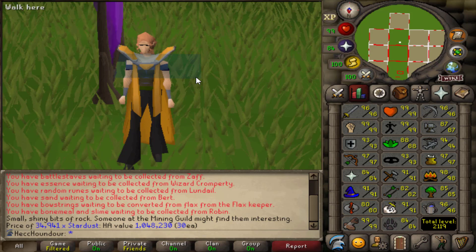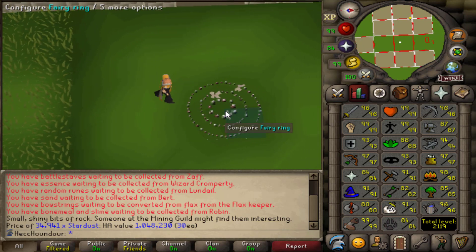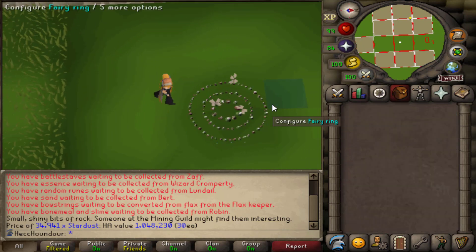This video I'm gonna do Tempoross, because I've been really wanting to get the fish barrel so I can use it to AFK Karambwans a little bit better. Now that I have the fairy ring in my POH — I still need to add a tree to this, I'll do it later — with the fairy ring and the fish barrel, Karambwans should be pretty chill.